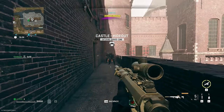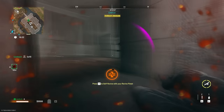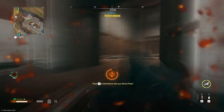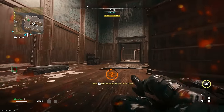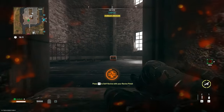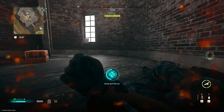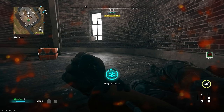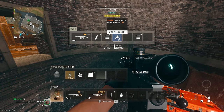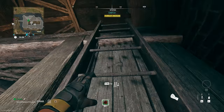You have the FJX Imperium unlocked, which is awesome because it is a good sniper. I highly suggest you check this gun out every time you're on this map. It's an unlocked area and you're never upset about getting another sniper rifle. As you can see there are also a couple of orange crates near it, so worst comes to worst, if the gun's not here you still have a chance to grab a bunch of orange crates.